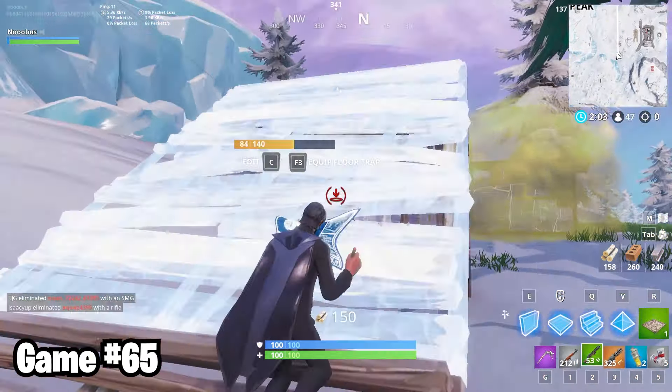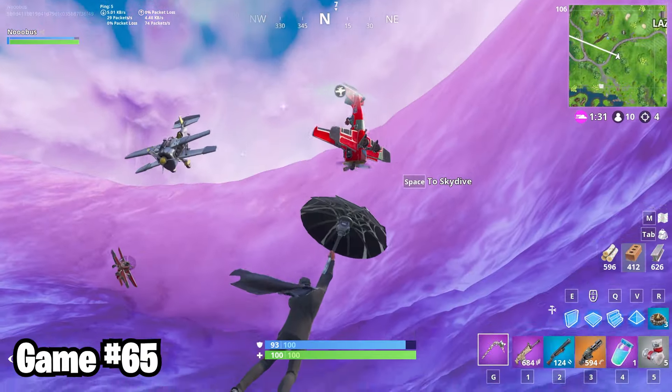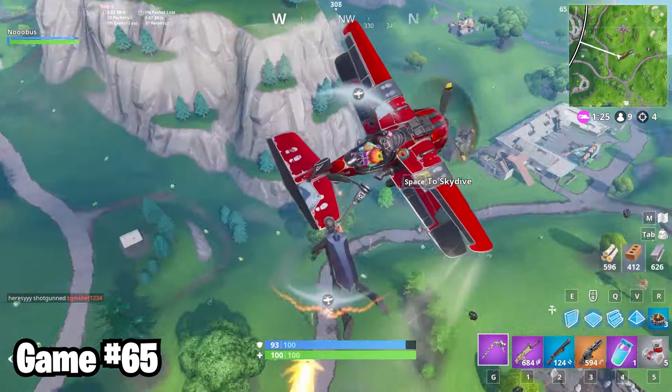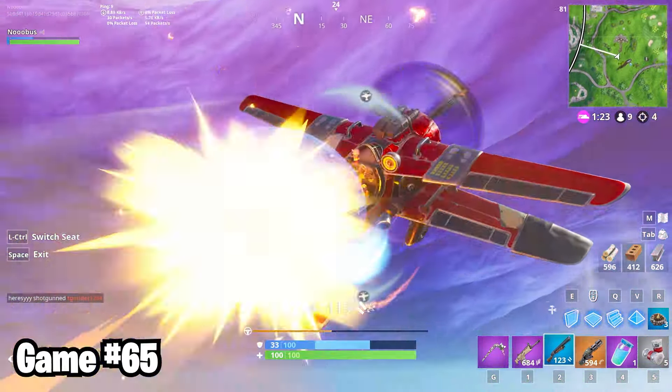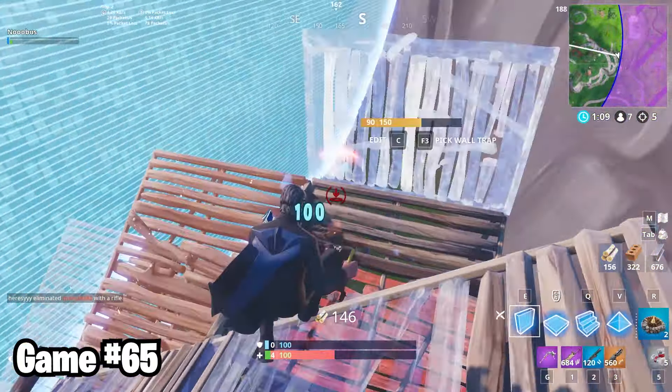In game 65, Alleyjax was in my game, so it was my life mission to kill him. I didn't, but I killed the default that killed him. I have no idea what the hell was going on in this game. There are planes everywhere, and I hijacked this tomato man's plane to revoke his pilot's license. I told you earlier, I don't trust him. Despite all the chaos and the fact that I lost, this was still a very, very fun game.